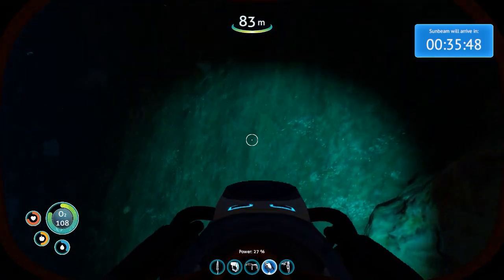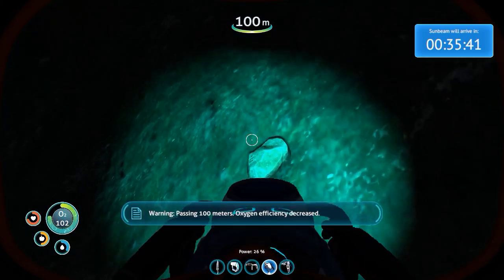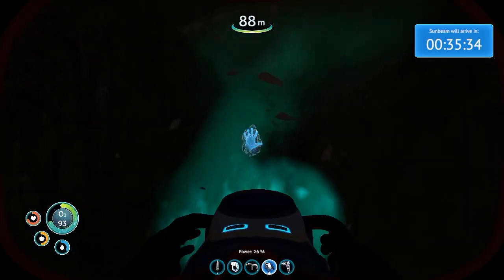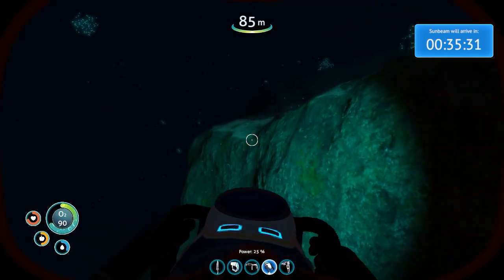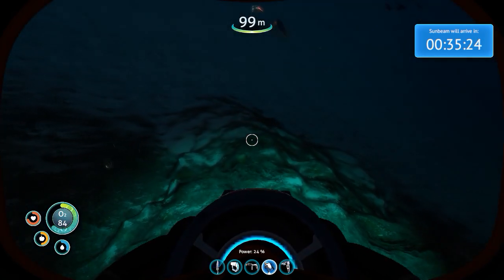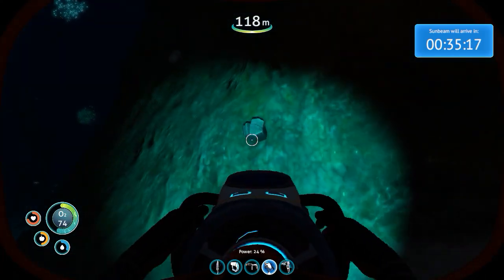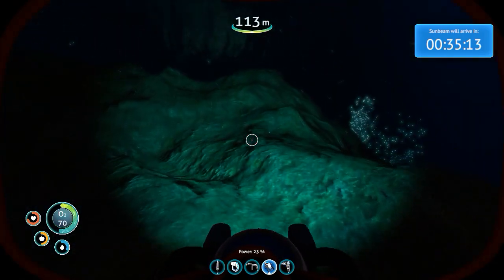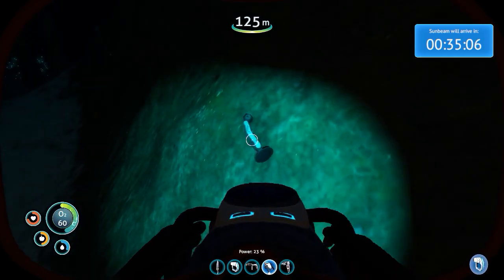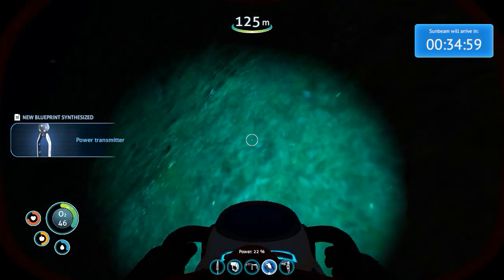Right here I think. Finding some shell outcroppings. 100 meters — oxygen efficiency decreased. Maybe some copper. No, that's titanium. Shell. Lithium. If I can't find any here I can always go to an island. New blueprint acquired.